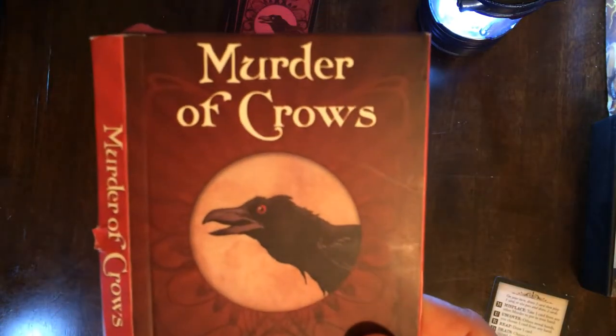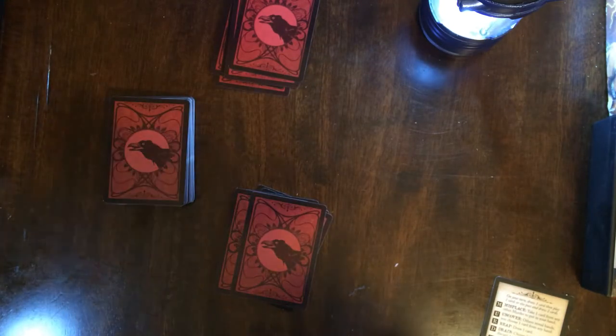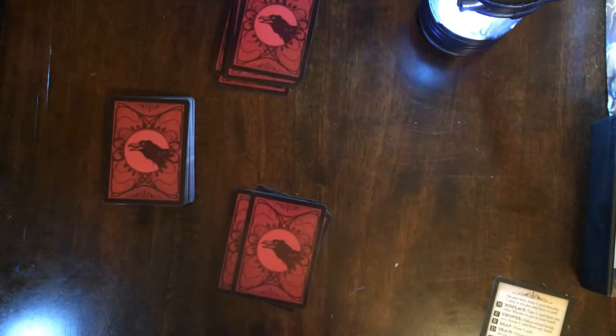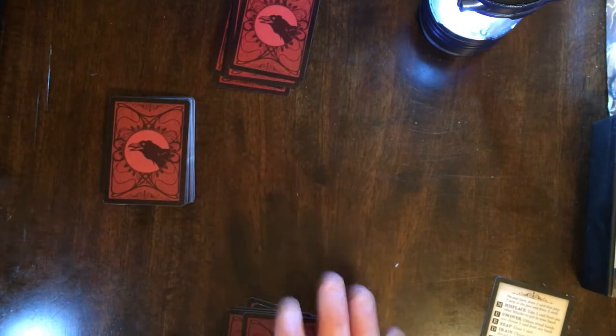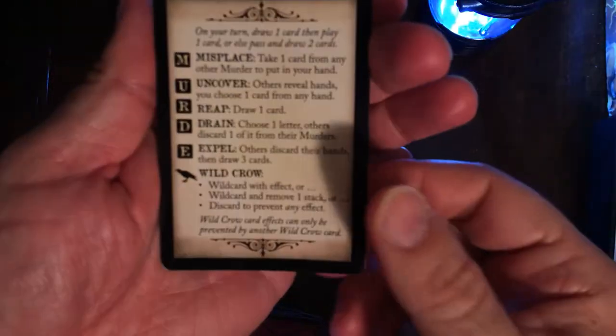Here's Murder of Crows. Pretty easy game, it seems like. Instructions, one page — always a plus in my book. So what you're going to do is spell out the word MURDER in front of you. That's the goal of the game.